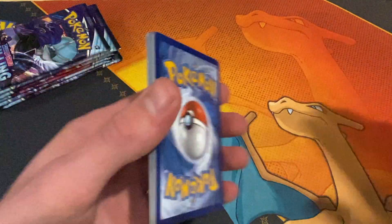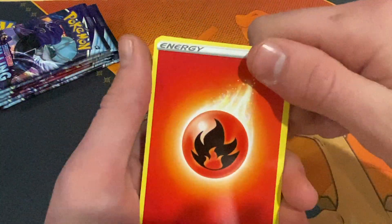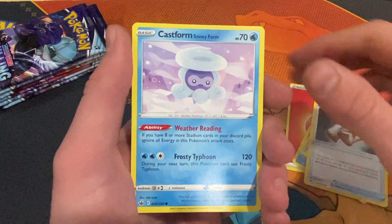Chilling Reign has just been really good to us. You can find these Elite Trainer Boxes hopefully in your local stores as well. I found mine at eBay Games and they retail for about $80.